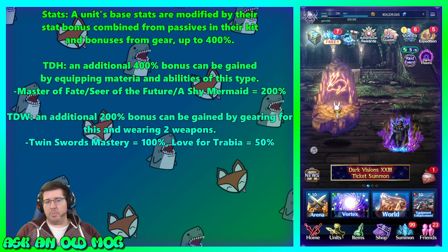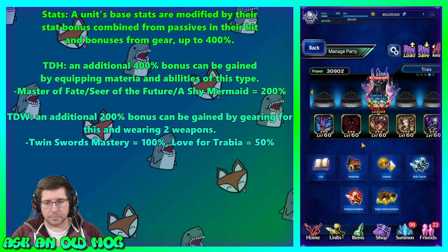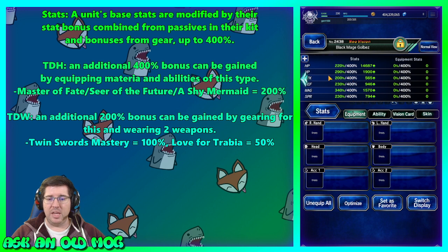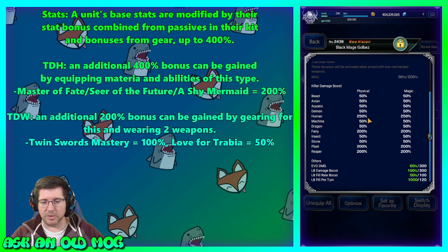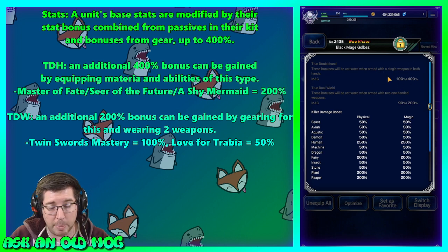A unit's base stats are modified by their passive kit and gear bonuses up to 400%. For example, here's Golbez — going into his details page, swiping over, we see he's already sitting at 290 MP, 200 attack, 230 defense, 340 magic just from being a level 120 NeoVision-awakened unit. Click the little plus sign and we see he's got 100 out of 400 true double hand, 90 out of 200 true dual wield, plus some killers from his espers. It's grayed out because he's not wearing any equipment right now.